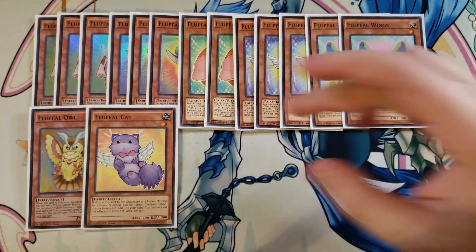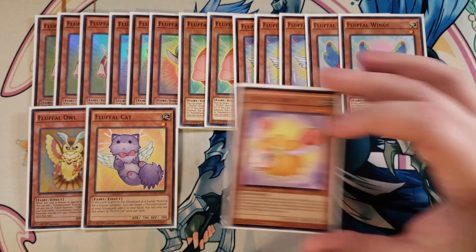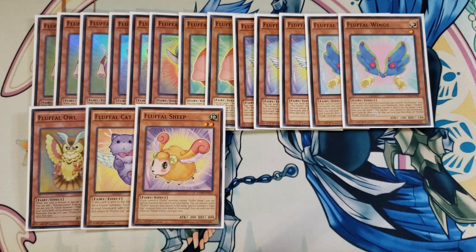We play a single copy of Fluffal Cat. If Fluffal Cat is sent to the graveyard as fusion material for a fusion summon, you can target one Polymerization in your graveyard and add it back to your hand. We also play a single copy of Sheep, which can bounce a Fluffal on your side of the field back to your hand to special summon itself. If you control a Fluffal monster, you can special summon Sheep from your hand, return another Fluffal you control to your hand, and then special summon an Edge-Imp monster from your hand or graveyard. It's a fantastic one-of in the deck.